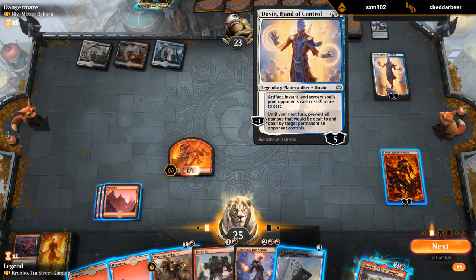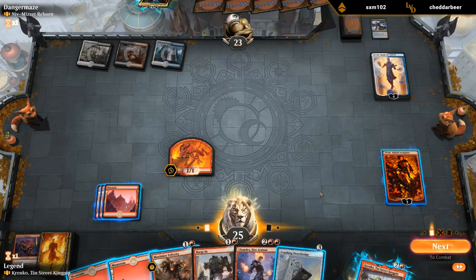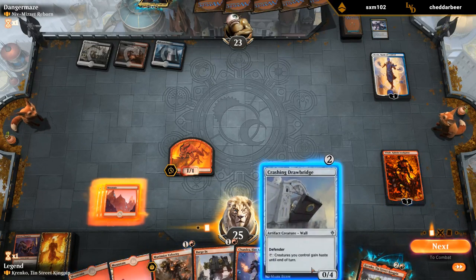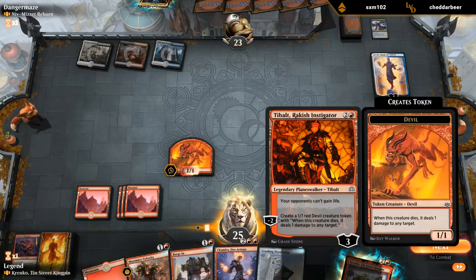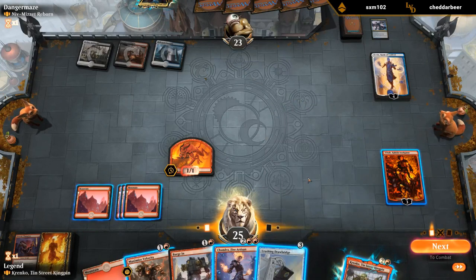I guess that doesn't let me play Krenko and haste it — that's too bad. Well, I can just play a Planeswalker — that seems good. And then next turn go for it. Could play Drawbridge and say go, but then they'll see it coming. Don't have the minus again. Can keep Tibalt in case of a sweeper, but they'd be sweeping two Devils, so that's fine.